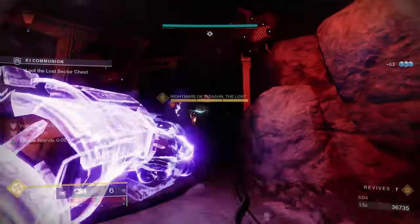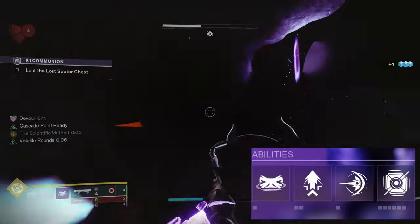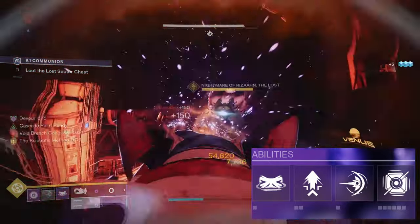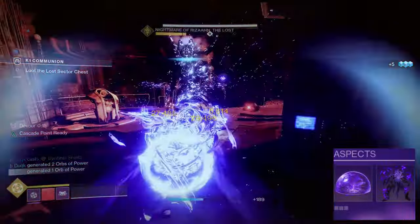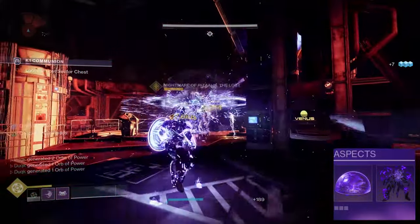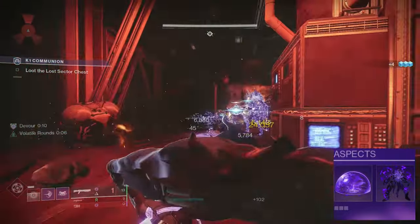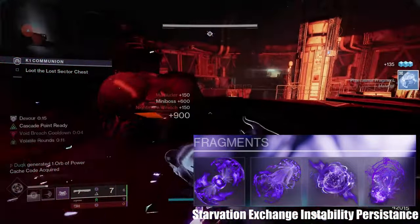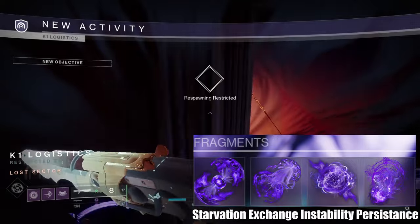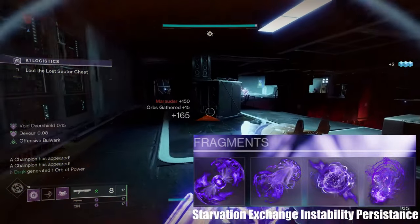As we're playing Void, Volatile Overshields, Devour, and Grenades are our best friends, so my class options lean into using them. Use Shield Bash for your melee, as it provides another avenue for a full overshield. Scatter Grenades are a great option, as reliable grenade kills are needed to activate Volatile Rounds. The aspects I used were Controlled Demolition and Offensive Bulwark. These combined give reduced ability cooldowns, the ability to AoE spread volatility, and healing. The reason I did not go with Bastion is because we already have multiple easy ways to provide an overshield. For fragments, use Echo of Starvation for Devour, Echo of Persistence to extend Devour as well as your overshields, Echo of Instability so grenade kills give Volatile Rounds to your Void weapons, and finally Echo of Exchange so melee kills grant grenade energy.